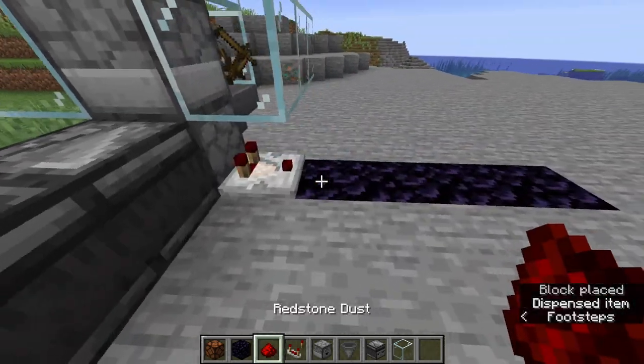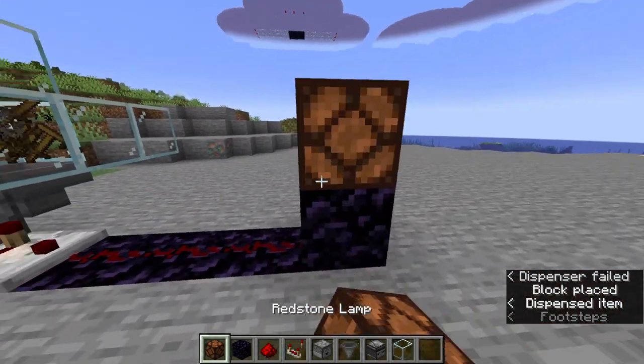Next, place one comparator, three redstone dust, one obsidian, and one lamp, and then you should be done.